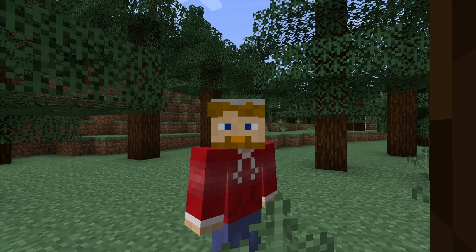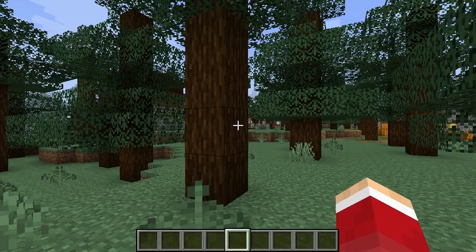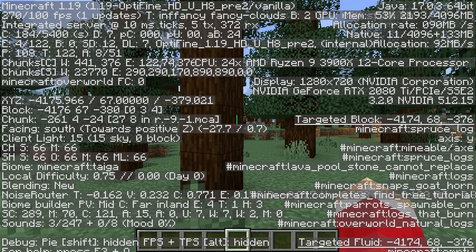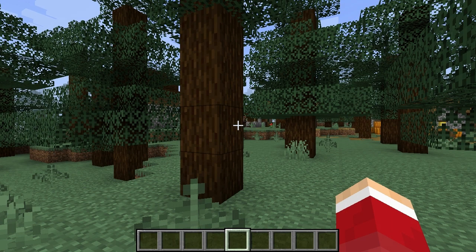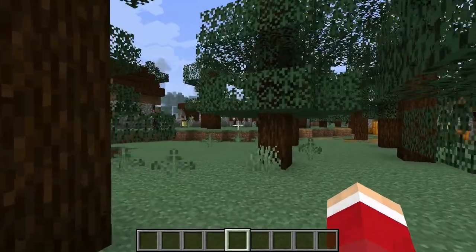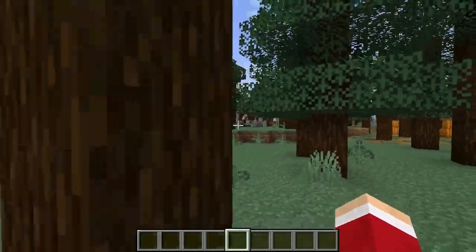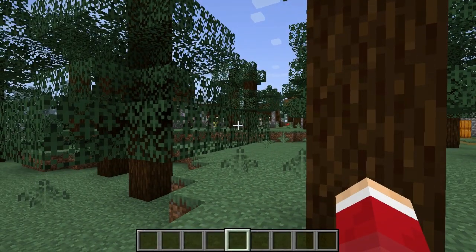What level is diamond on in Minecraft? If you hit F3 you can see your level — I'm at level 67. Typically you start to see diamond around level 13 and below. However, there is a change in variation as you go deeper, so a good place to go mining for ore is level 8.